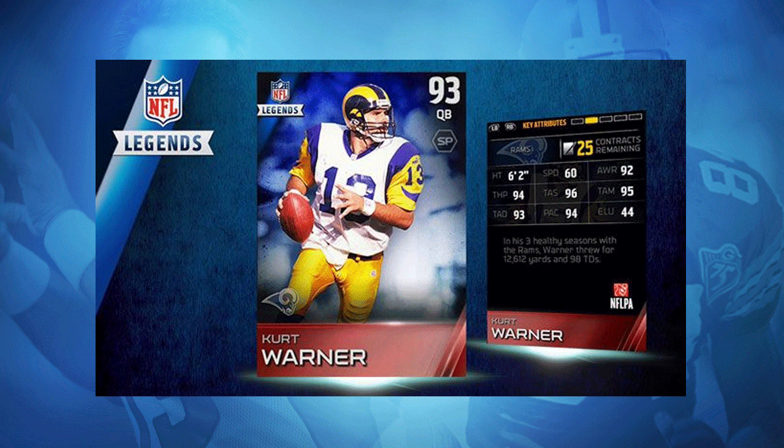That makes sense because quarterbacks are a little bit tougher to come by and they don't want to just give those away. If you take a look at the attributes on the right hand side of your screen, Kurt Warner is definitely an awesome quarterback for Madden 15 Ultimate Team — one of the better ones released so far. 94 throw power is very good. He also has 96 throw accuracy short, 95 throw accuracy medium, and 93 throw accuracy deep, making him one of the most accurate quarterbacks in the game.